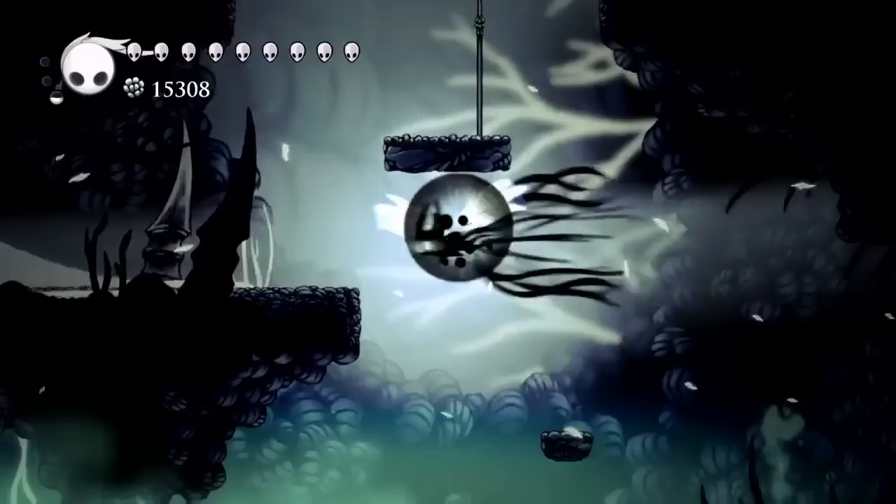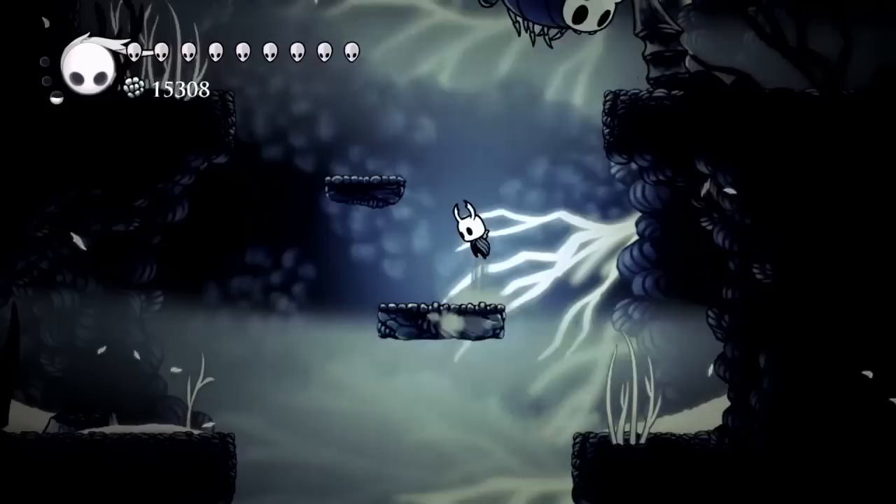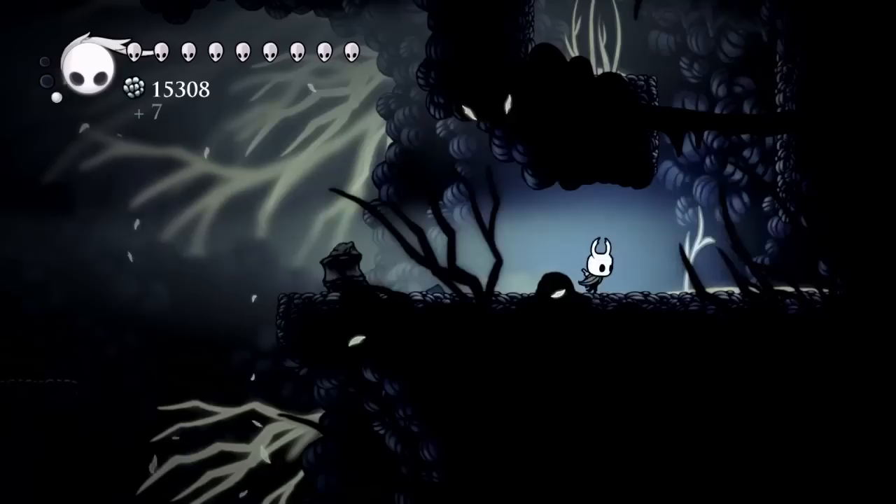Once you make your way to this acid, we're going to make our way straight up from here. It's just a lot of little jumping, a lot of little platforming. Definitely helps if you've got the double jump — which I'd imagine if you've made it to here, you've probably got double jump.